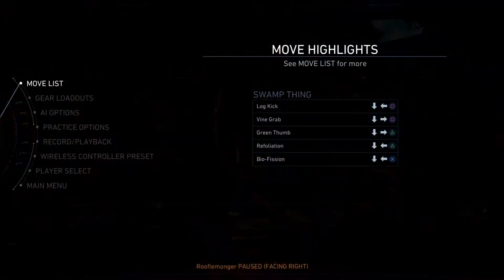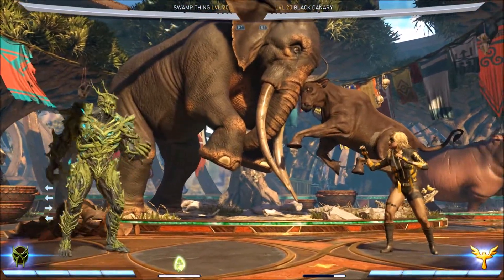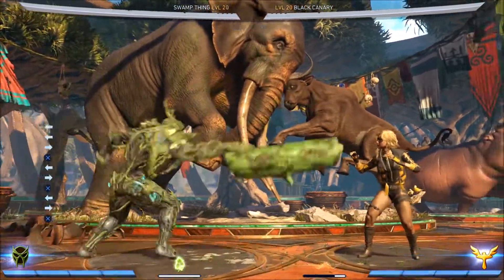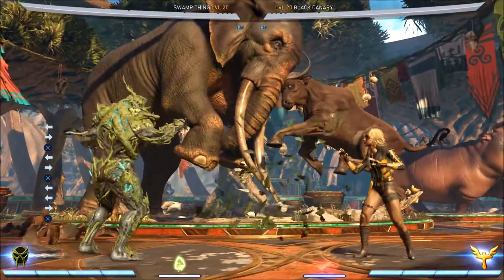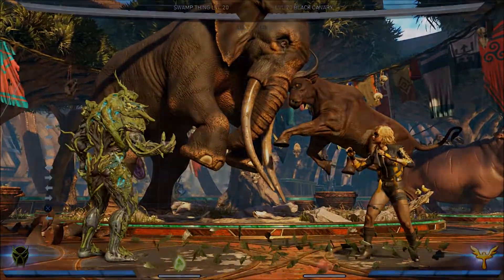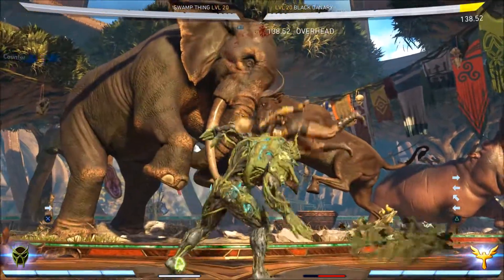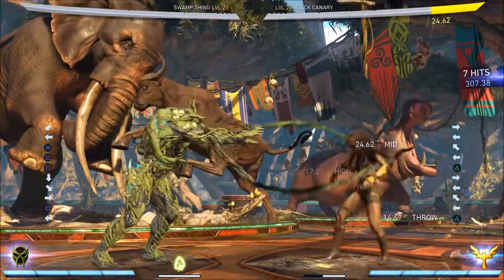The next aspect is the predictive anti-air, which is his forward-3 — the universal ground bounce. He lifts that log, and that whole log is a big hitbox, meaning it will absolutely slap people out of the air if it connects. You don't want to do this if they're already jumping because you'll get beat for free, but if you smell a jump and anticipate it, you do that and get a nice little combo afterwards.